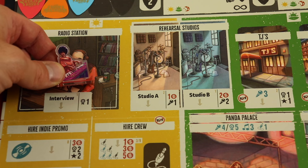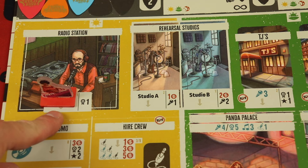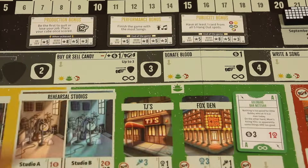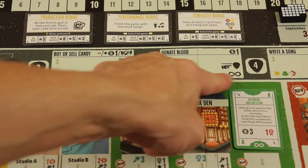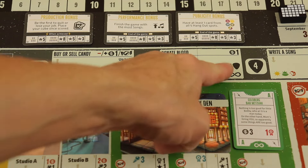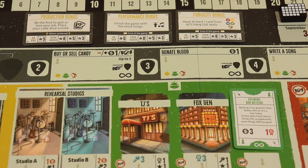They have nice acrylic characters. If I go here for an interview I get one reputation, but like most worker placement games, most spots are blocked when somebody else goes there. The anytime spots are ones you go to when everything's blocked — they're open to as many people as want, like donating blood and getting a dollar, or buying and selling candy.